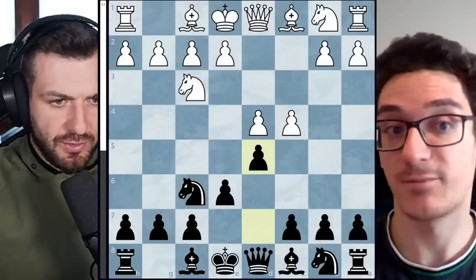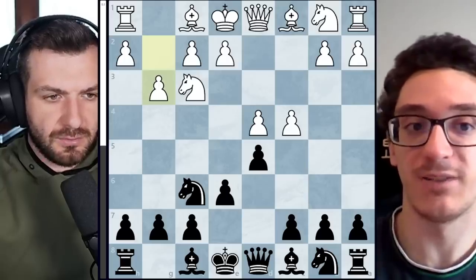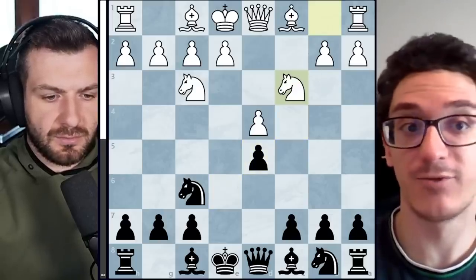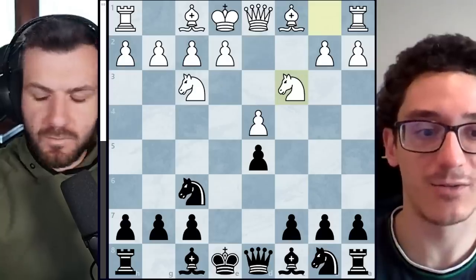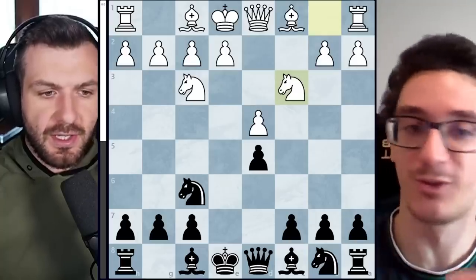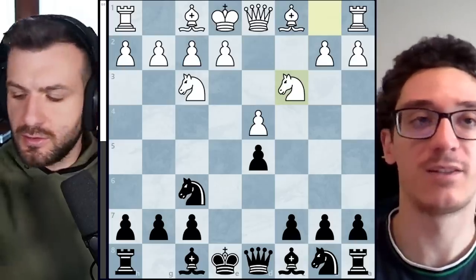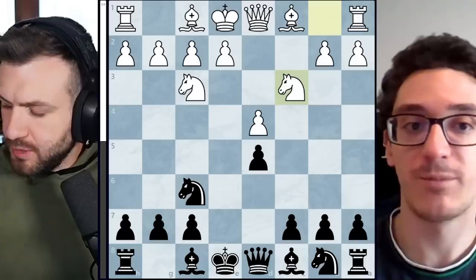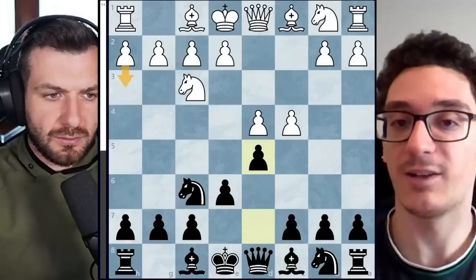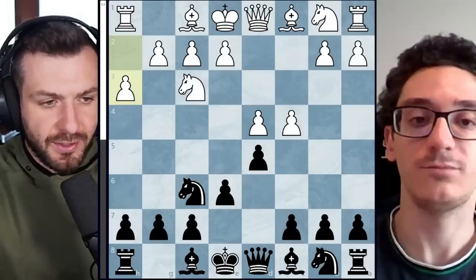White can try to avoid this either with the Catalan — as Magnus played g3 in the previous match — or the option cxd5 to avoid basically everything, which is also famous for Magnus. Instead, Ding came up with a very unusual fourth move: h3, which I have never analyzed before. It's probably Richie's doing — he comes up with these uncompromising approaches.